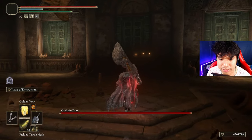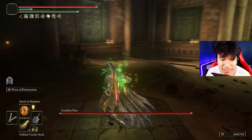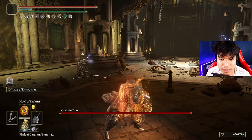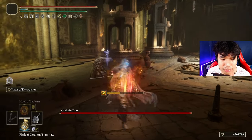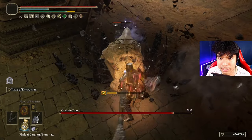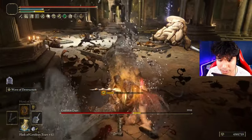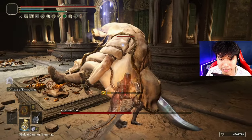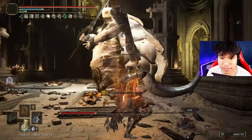Let me show you the buff routine real quick! So first of all use Golden Vow which is your aura buff. Then your Pickled Turtle Neck which is completely optional. Then your Flask of Wondrous Physick. And then Howl of Shabriri — try to use Howl of Shabriri as far as possible from them or you will wake him up! Now you refill your flask. With this guy we have a strategy — let's use the skill to deal as much damage as possible on this guy! That is perfect! Now with the big boy we can deal 2 heavy attacks, which is perfect — and then the skill, which is even better! And we attack him again.